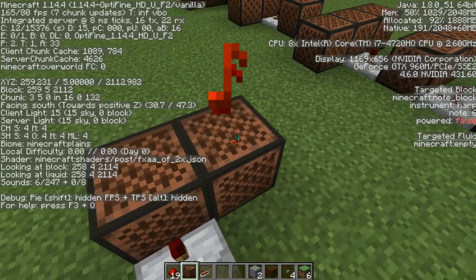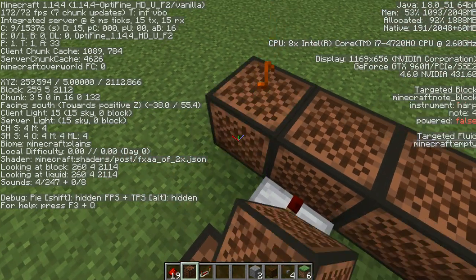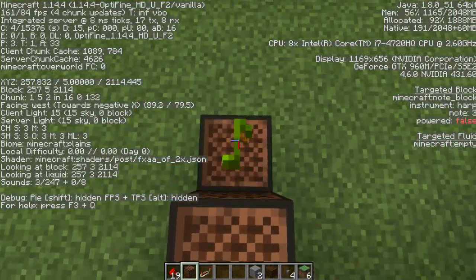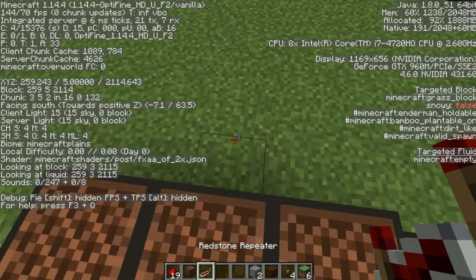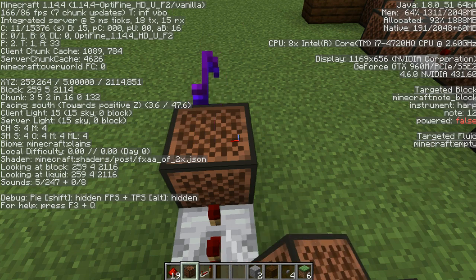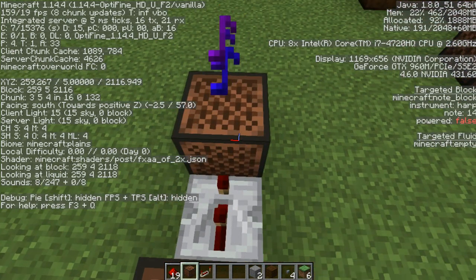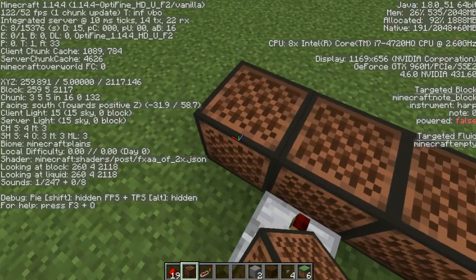Normal 9. Normal 4. You want to come all the way to the side, go one block down, and do Normal 4. And you're going to place Redstone Dust under the middle note block. Two ticks. Normal 13. Normal 13. Two ticks. Normal 16. Normal 7. And Normal 1.